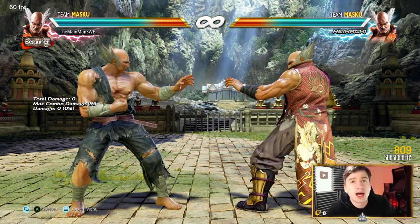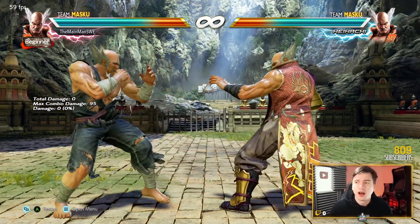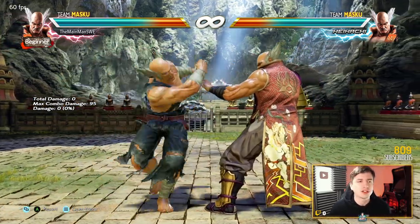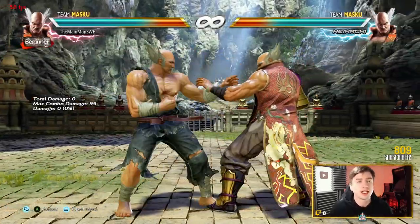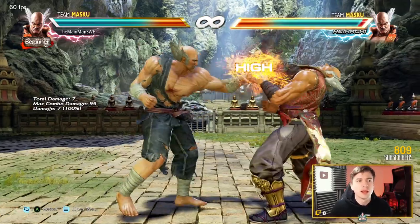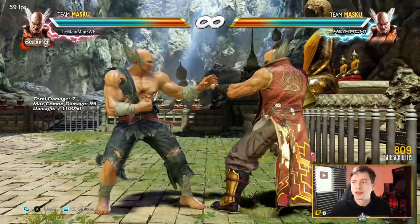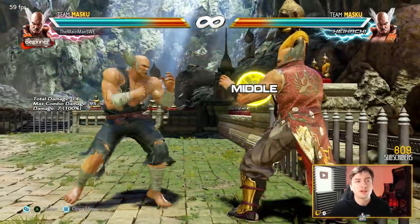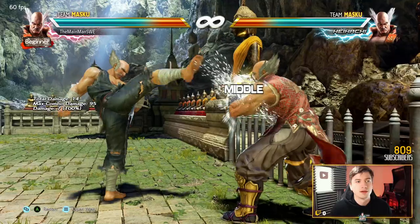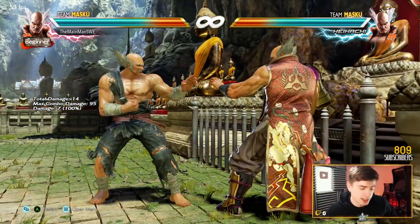What's up guys? Main man Sui here and welcome to Heihachi Mishima's 8-minute guide. A lot of people think Heihachi is like Kazuya — that's not the case. Heihachi is a pitbull. Match control. Some of the best mids and highs in the game to keep your opponent from ever pressing a button again. You make them very afraid of getting counter hit. He also plays around a lot with timing, and we're gonna get to that.